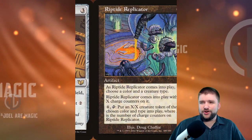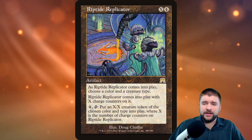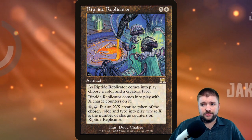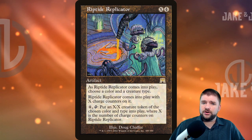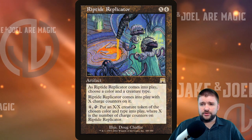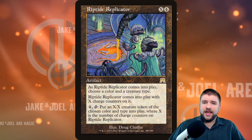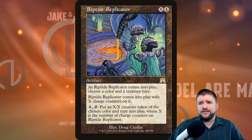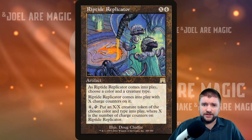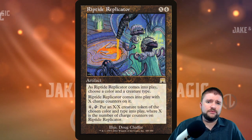Riptide Replicator is kind of tough to pull off, but in the right deck it could really help you out. It's a four-plus-X artifact — as it enters the battlefield, choose a color and a creature type, and it comes into play with X charge counters on it, so you can proliferate this. Pay four and tap it to put an X/X creature token of the chosen color and type into play, where X is the number of charge counters. You can see in the art they are creating Slivers, making this a good one for a Sliver strategy.